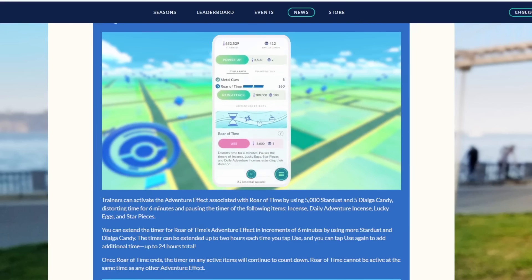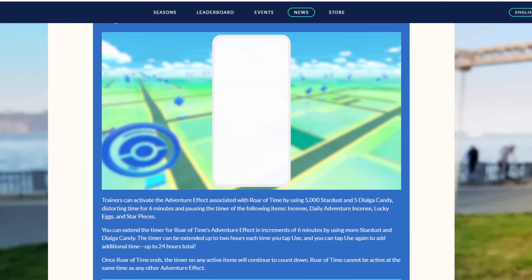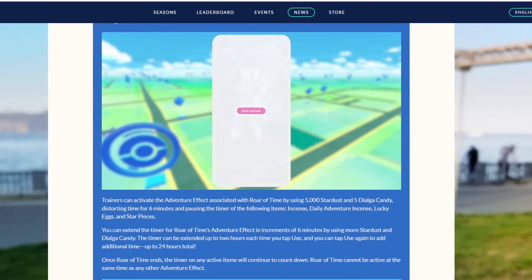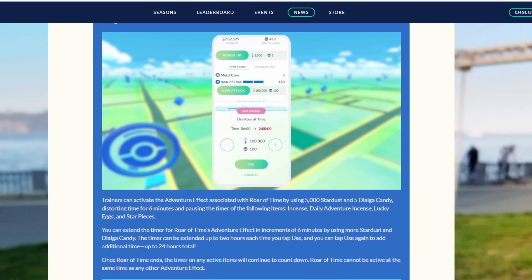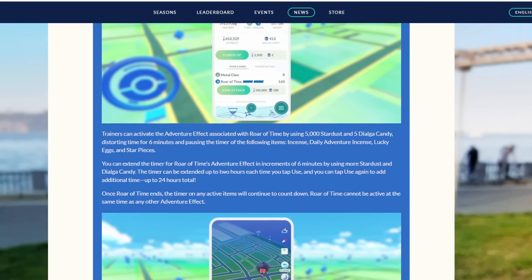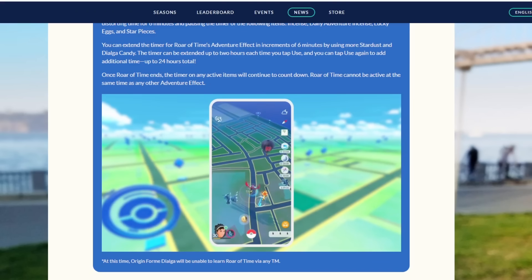It's going to be costly — 5,000 stardust and 5 candies in total — but you'll be able to freeze your daily adventure incense, which lets you encounter Pokemon like Galarian Zapdos, Galarian Articuno, and Galarian Moltres, and have that effect active for up to 24 hours. You can also keep lucky eggs and star pieces running at the same time. This is a really interesting option especially if you want to get those Galarian birds. You can even see them encountering the Galarian Moltres on screen there.